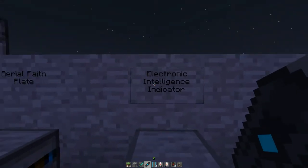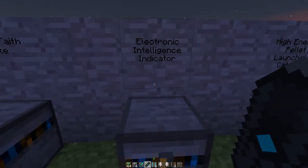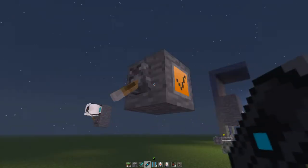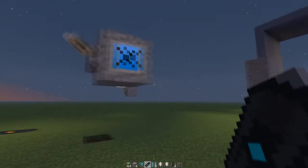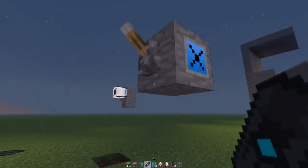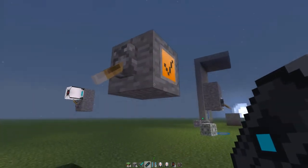We've got the electronic intelligence indicator. Pretty simple recipe — you got iron ingot, redstone, and glass. You go over here, hook up the redstone, and look at that — checkmark, then X, checkmark, then X. Basically, it's like that thing when you finish or complete an objective in a testing room — it'll show a checkmark saying you're done and the door will open. So that's something else you can put into maps.